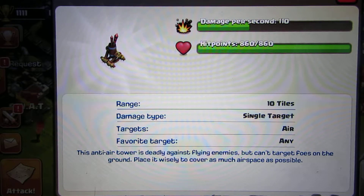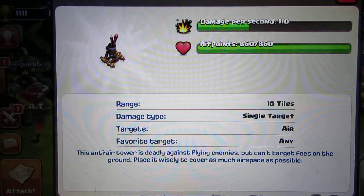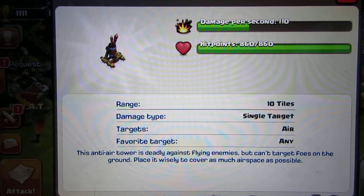Damage per second at 110, hit points at 60, covers 10 tiles — not bad. And at least it can shoot the air, which is good because no one likes when balloons come floating over your head.